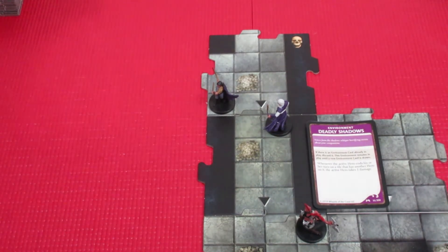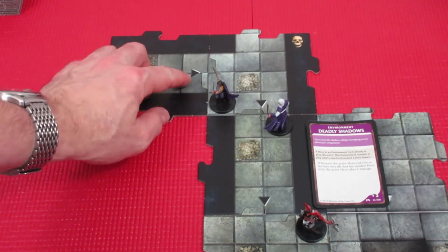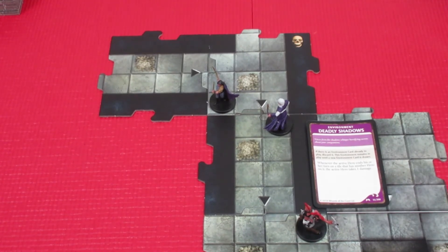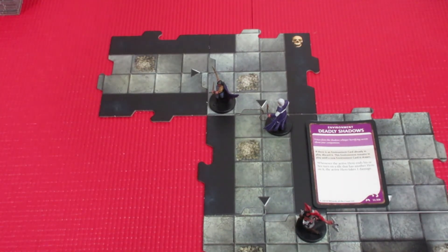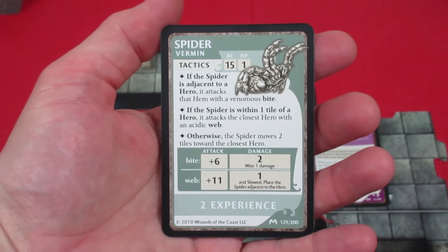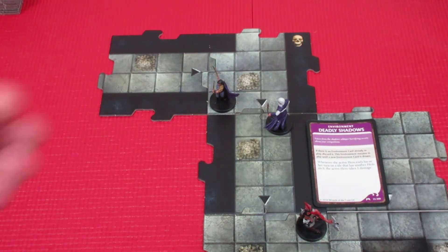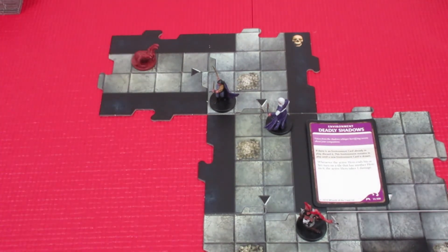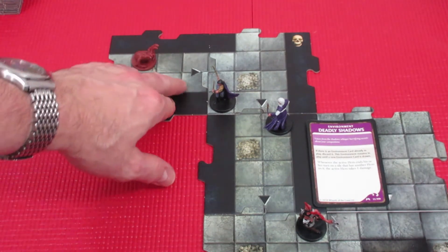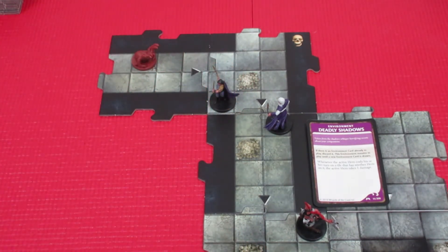Oh no — another black triangle! We need to draw a monster card for Elissa's tile. It's a spider — a little vermin, two hit points armor class 12. We dig out the spider miniature and place it there. That ends the exploration phase; we're into the villain phase. We have five experience and could bounce the encounter if we choose.